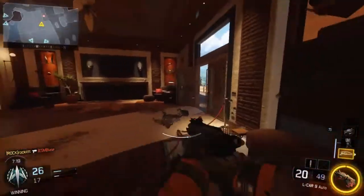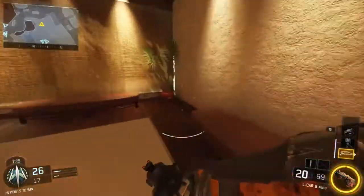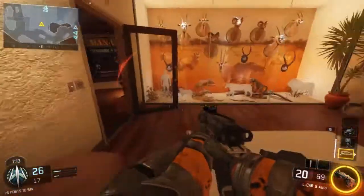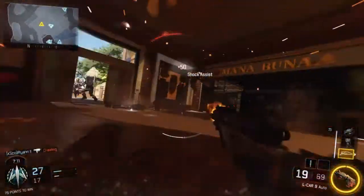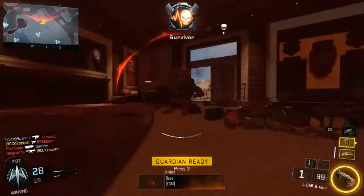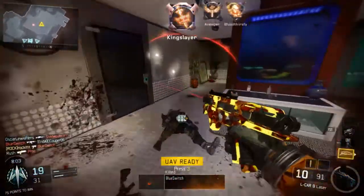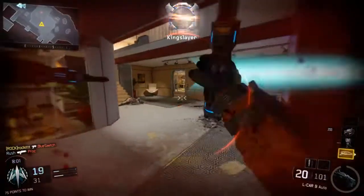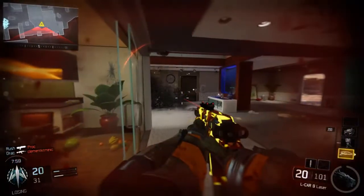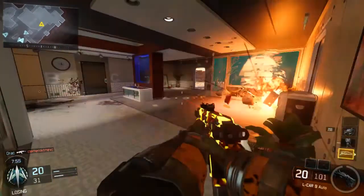So once you're in game, whenever you meet someone you just jump high in the air, throw it at the ground and then go in for the kill. Although sometimes this doesn't work because some people either have a Tactical Mask perk on themselves or they just have that perk which prevents them from setting off the tactical. So in that situation you'll just have to use pure skill to shoot them down, but it shouldn't be too much of a problem.